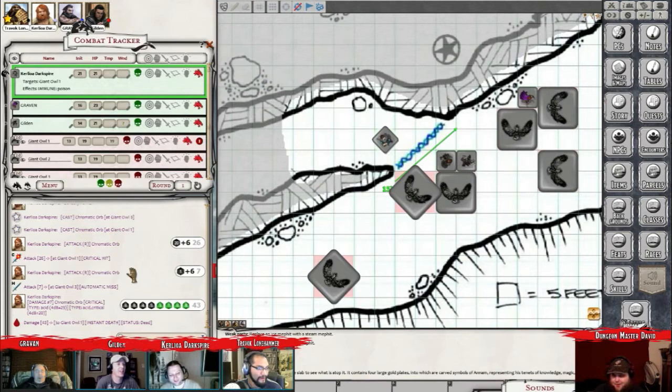43 games. So you used a higher level Chromatic Orb - I would guess it would be a third level spell? Yeah, second level. Second level spell? Chromatic Orb was first level, I used a second level slot, so it normally is 3d8, but I got 48 out of it. And then it was a crit, so it doubled all the dice. Yeah, that's crazy. 43 damage.